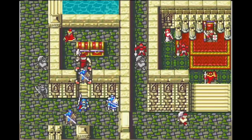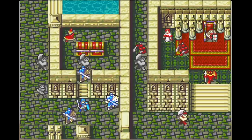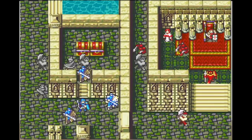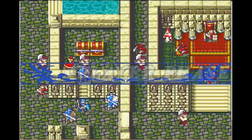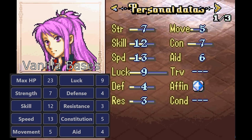So now each cav has some reason you might use them: Franz if you want an early investment target and the best offensive stats, Kyle if you want a decent combat unit that can take advantage of the experience in 5x, and Forde if you want to be able to ferry Gerik and Duessel around with a paladin. The next unit I made a change to was Marissa, who I wanted to keep as a low-level mid-game training project, because I feel like that's the charm of Marissa.